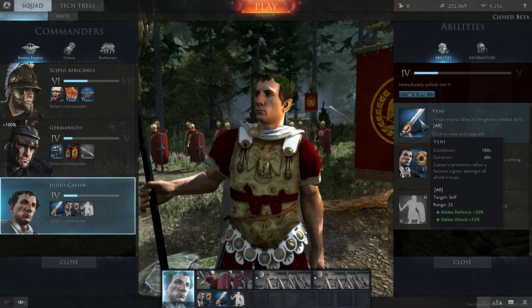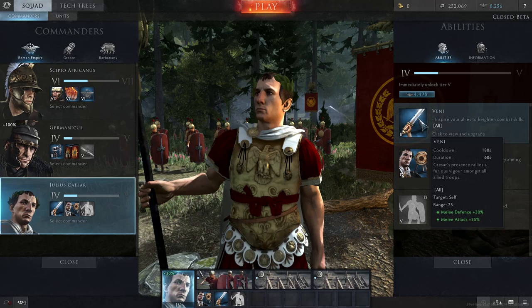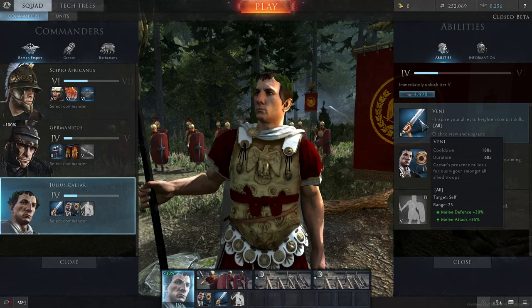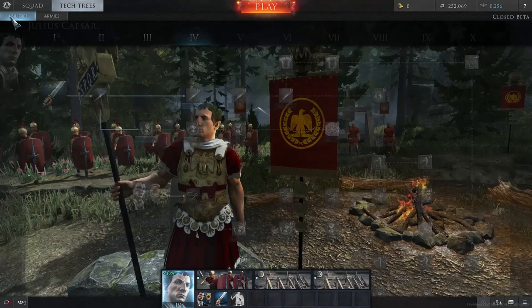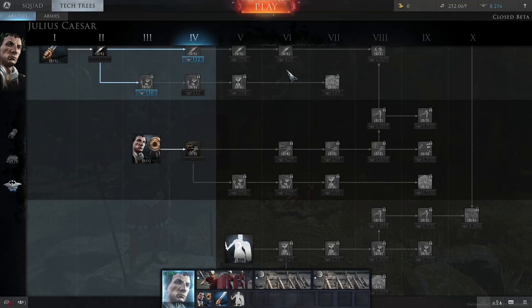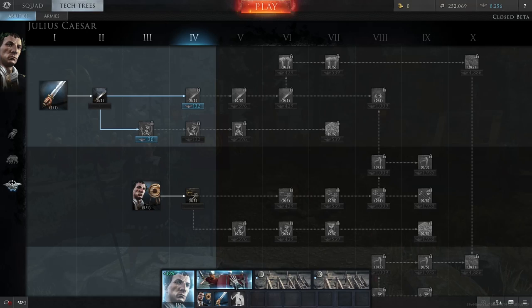Caesar gives a melee defense buff plus a melee attack buff, which is huge. If you have two Germanicus units at the same level coming into one another, the one with Caesar behind buffing will just chew through that infantry really quickly. This is at a low tier too — I've only spent about five percent into his melee attack buff, but at higher tiers you can get it up by 10 each, so that's 30 total — a 60 percent increase at tier six. That's actually better than Vengeance at that tier, which is insane. You can chain this buff on each of your units as well.